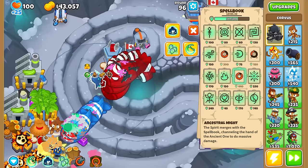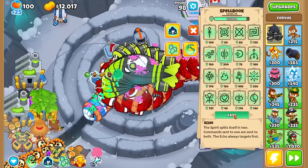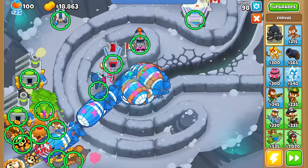Now the moment you've all been waiting for — how much of round 98 can we nuke with level 20 Corvus? First things first, I have to definitely Echo, definitely Harvest, use Overload last because it deletes them. I'll keep Storm going, use this thing, and now Overload. That was actually a bit underwhelming, not gonna lie. I hope we survive this — if not, I will be sad. Come on Permaspike — nice!